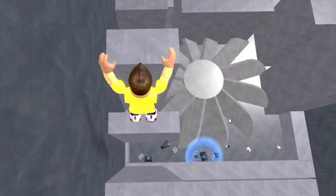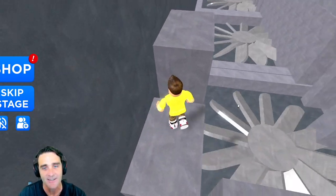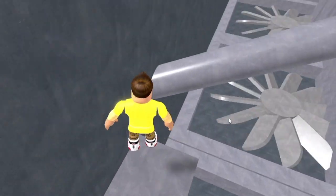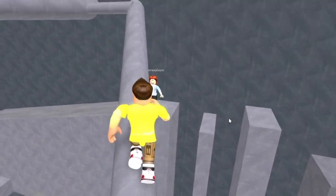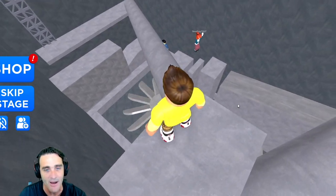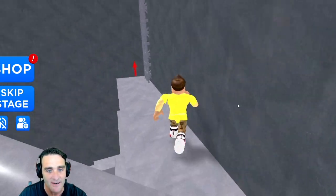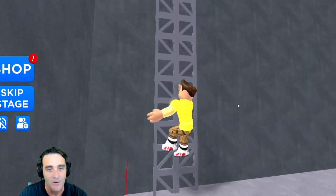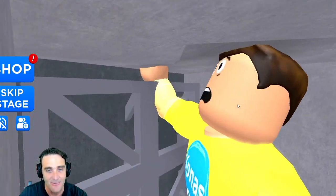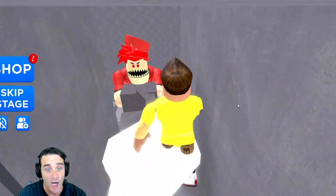Now we gotta jump over here, be careful. We're gonna go all the way around and we gotta go up this pipe. Running up the pipes! Here's another checkpoint — yeah! Now we gotta run down the pipe. What's over here? It looks like a ladder. Let's go up this ladder. No way — now where are we?